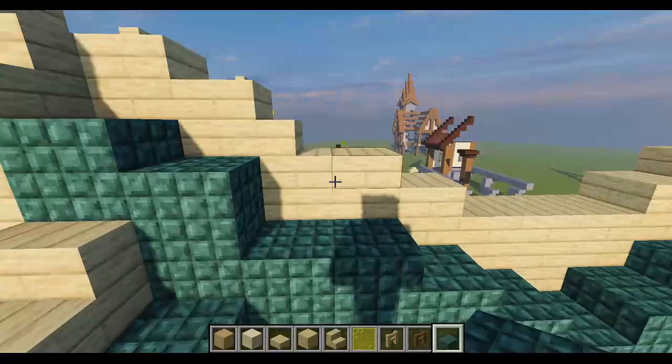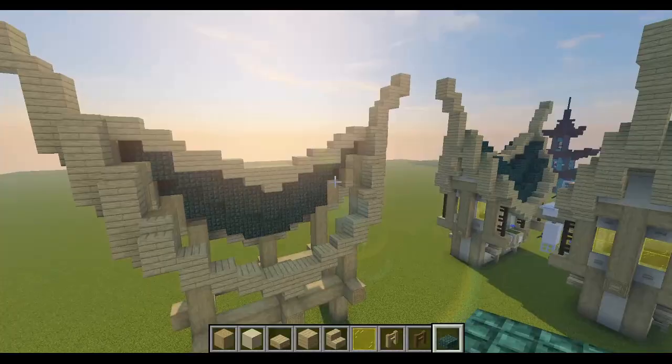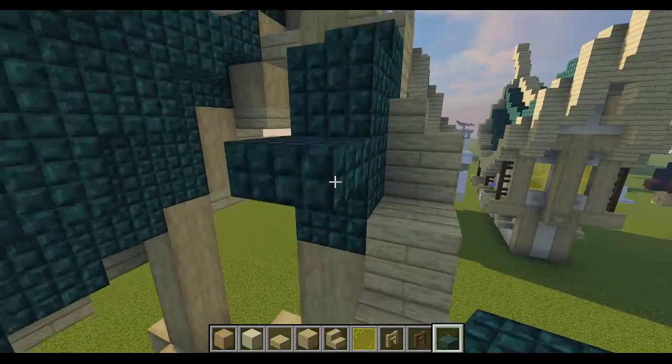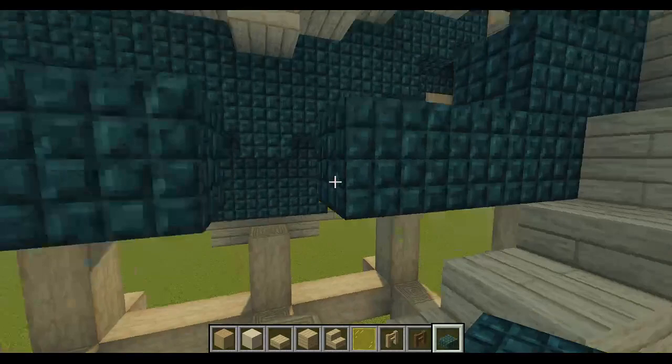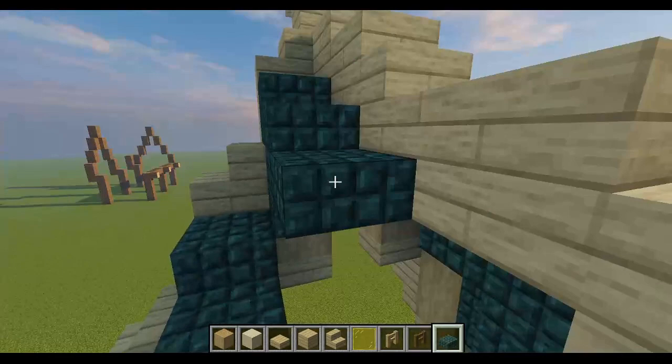This is sort of going to be like 80 percent roof, five percent house, and the remaining percent me being an idiot. Now that we've done one half of the roof, we're going to do the exact same thing on the other side — one block down a slab, then down a full block, go over two, and fill in the top part of our roof.